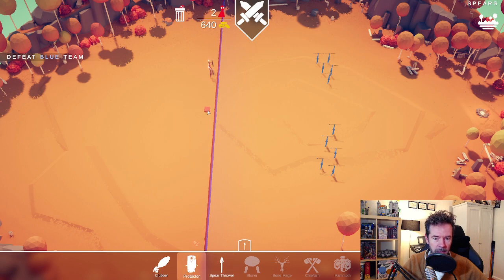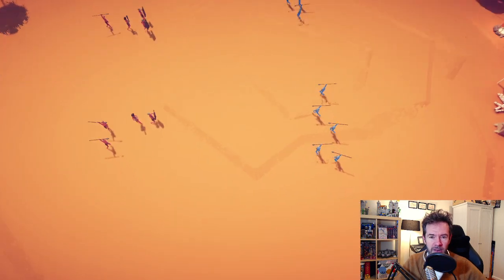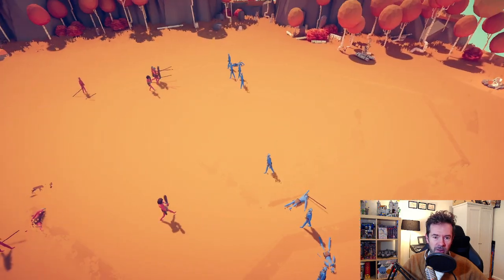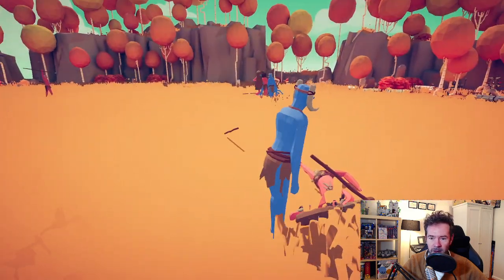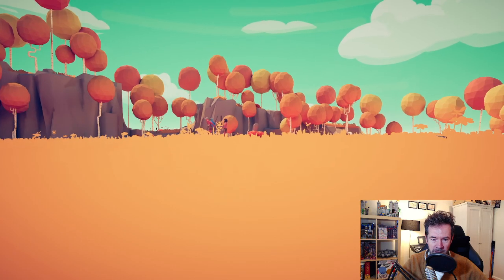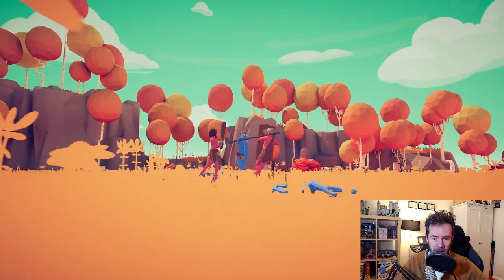Now they have a bunch of spear throwers, so we need to defeat them — this is teaching the strategies of the game. Put a couple of protectors up front, then some spear throwers at the back. Maybe swap one and add some clubbers since they do the most melee damage. It's a weirdly strategic game — you don't have control once the battle starts, but how and where you place your troops makes all the difference.